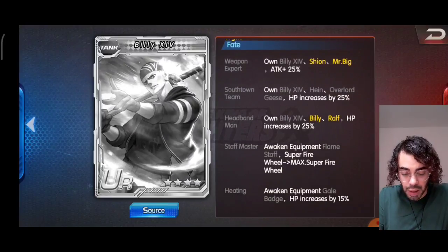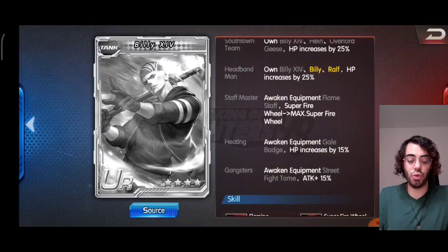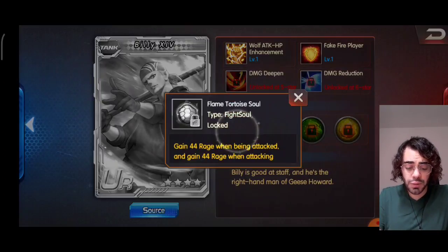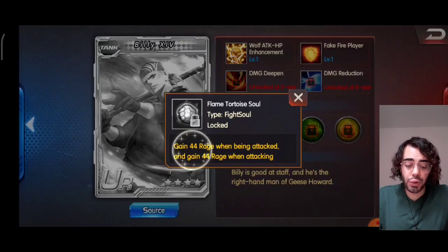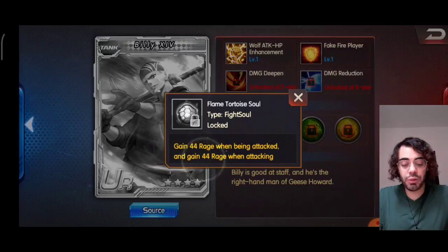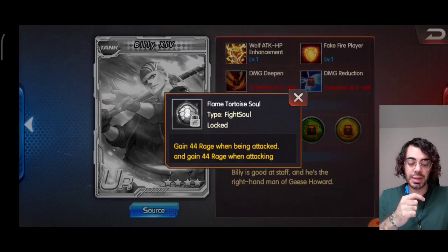His weapon is the Flame Staff and he uses the Gale Badge and the Street Fighter. His Fight Soul is called the Flame Tortoise Soul — gain 44 Rage when being attacked and gain 44 Rage when attacking, so it's a combination between a Tortoise and a Snake Soul in one.